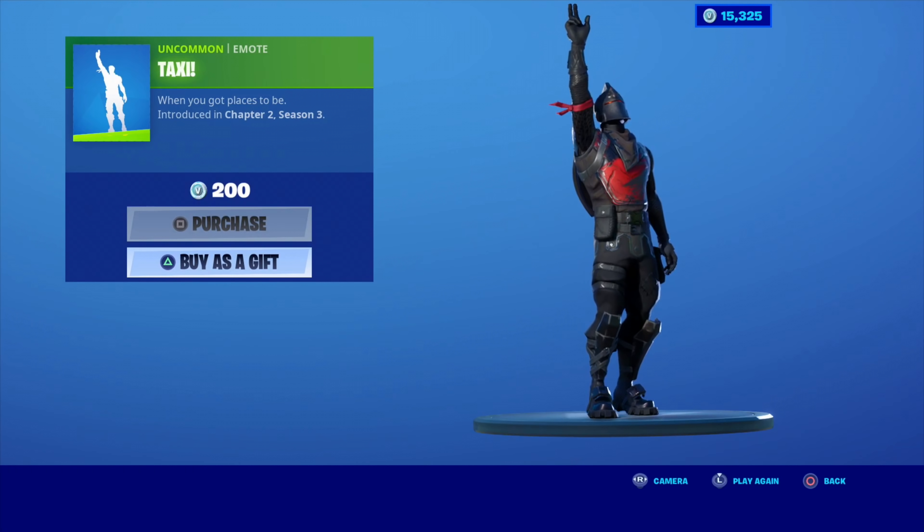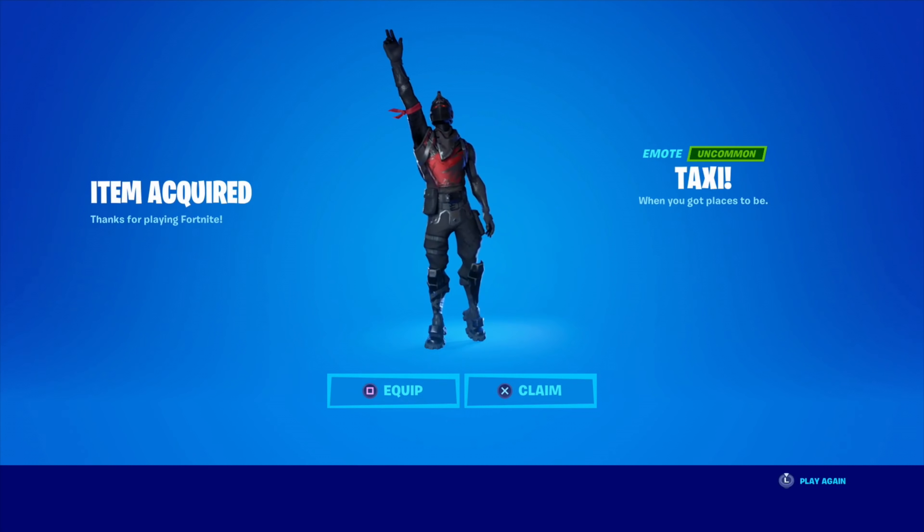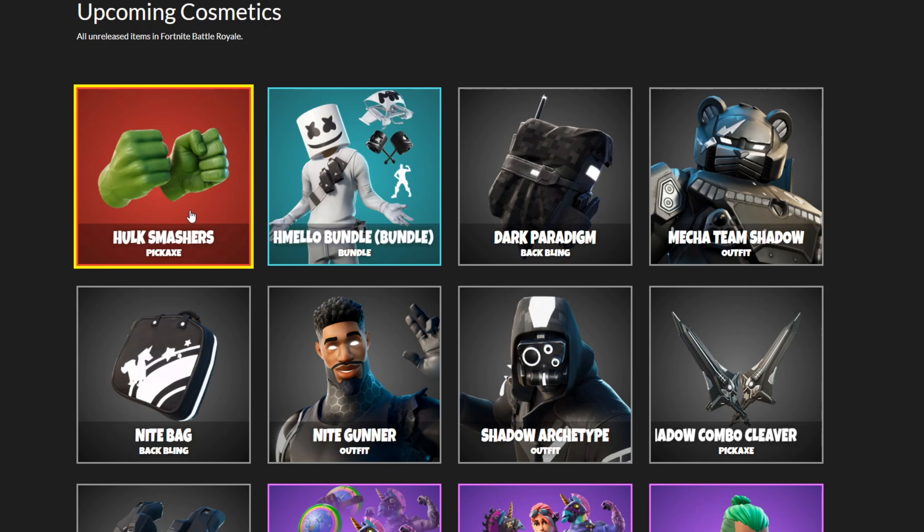In today's item shop we have the new taxi emote which is only 200 V-Bucks. This is quite a cool emote. They should have added a whistle to this though — I think that would have made it a lot better.